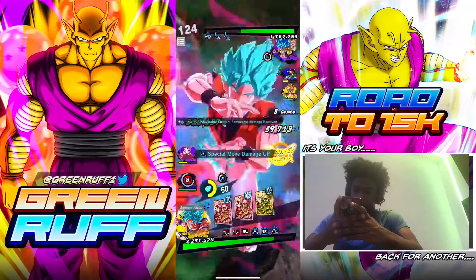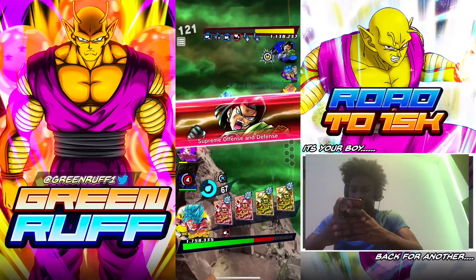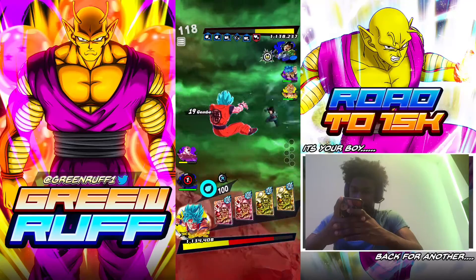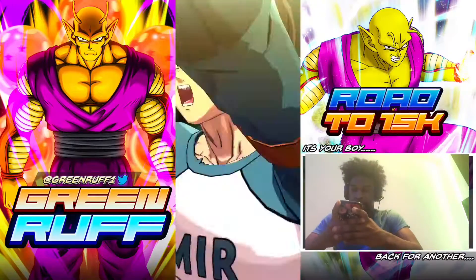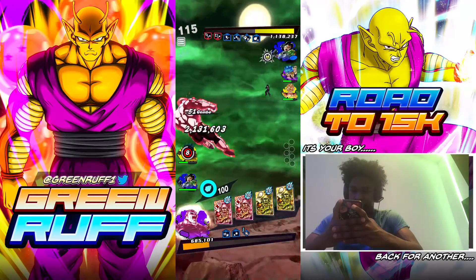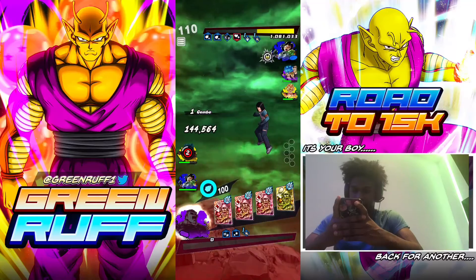Blue card. Rush — nice. That's unfortunate. I need 17 to be back faster. Alright Jiren — I just sold my rush, I think I just sold the game. Jiren tanks it — okay, Jiren is dead.